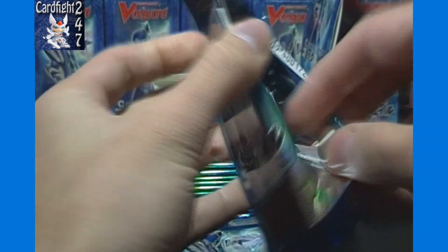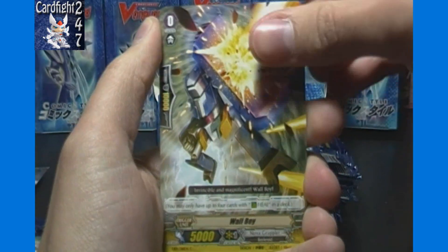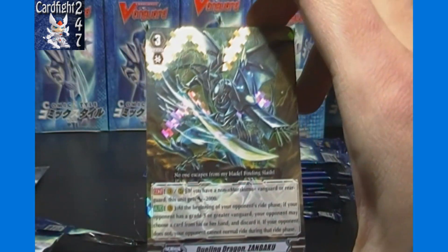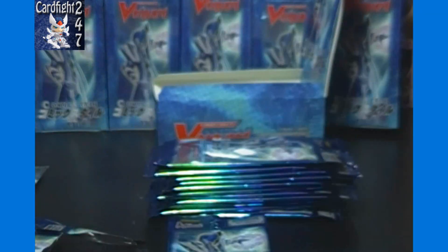One more double rare and a triple rare left to get. Third pack: Prowling Dragon Striken again, Lark Pigeon, Machining Mantis, Wall Boy, and Dueling Dragon Zanbuku — our triple rare. Less desirable of the two triple rares, but at least we got the best double rare.